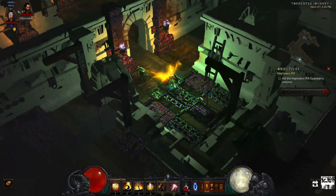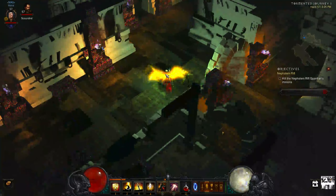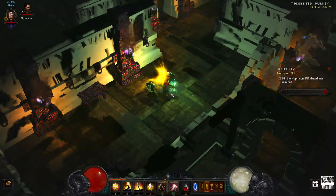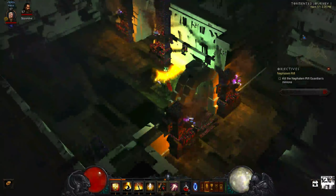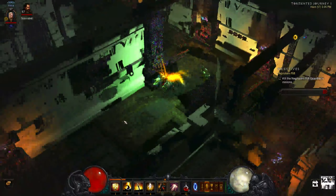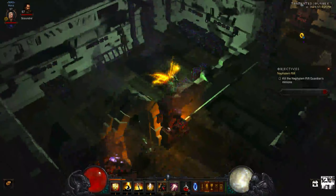I was finishing up a run of adventure mode and apparently you should not use a town portal when you're in a Nephilim rift, because I came back and everything went plaid. I don't know what happened with this. This might be an FYI, or maybe some kind of glitch that Blizzard needs to fix, because everything went flat.